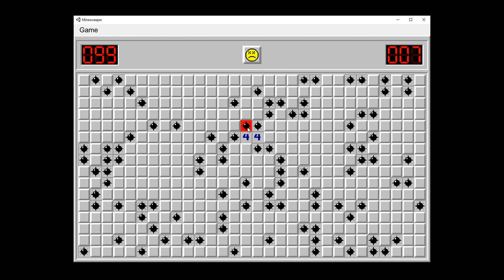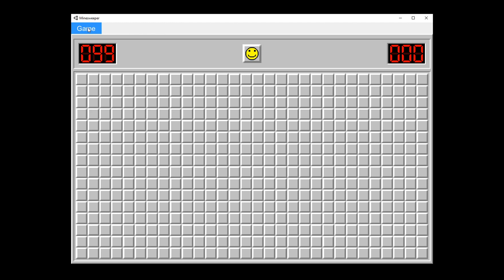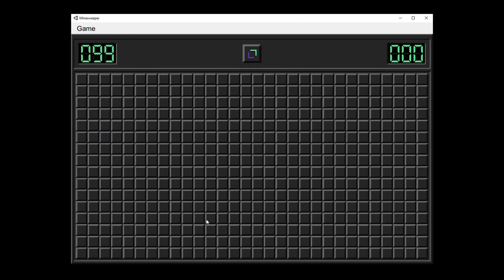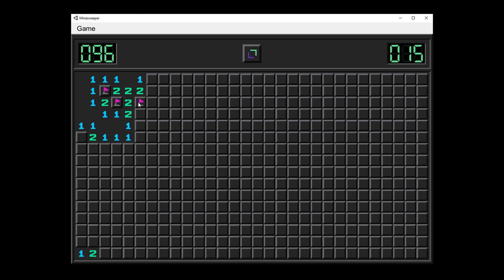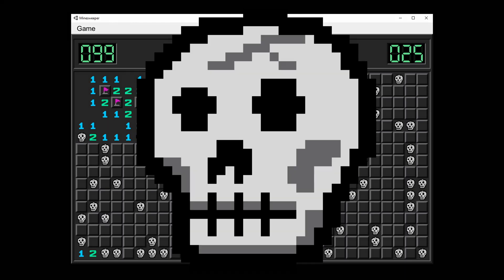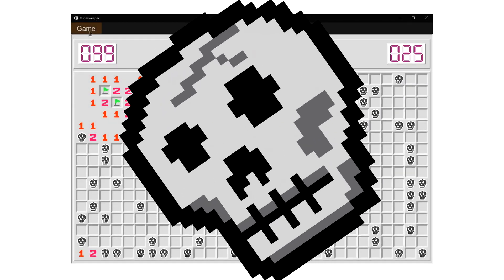The sounds can be found packaged with the source code, so feel free to use them — I'd just appreciate attribution so people might find my videos. I did add one feature of my own: there's a color option in the menu. In the original game it just turns it to a black and white version, but instead I made a custom skin. For the custom version I even made an animated flag. And when you lose — skulls, of course. Needs to be skulls. And you can switch the skin at any time.